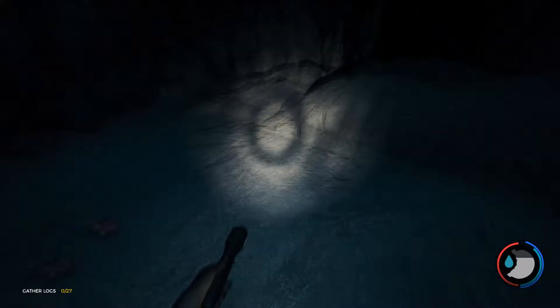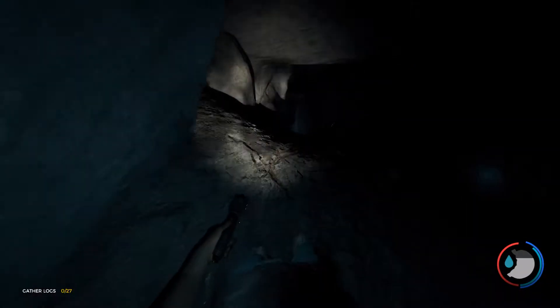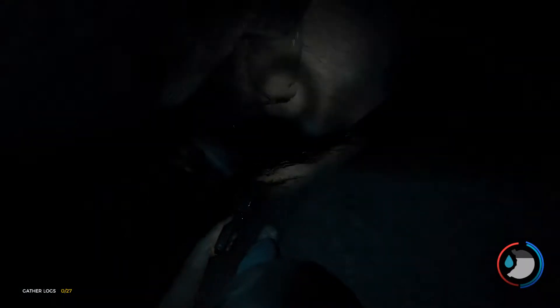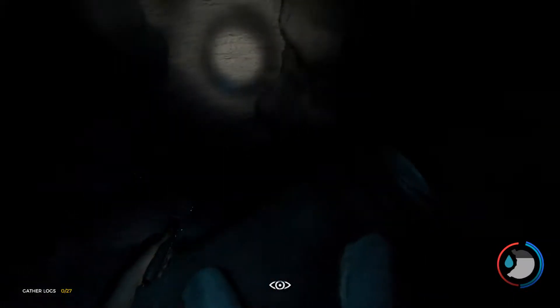Okay, so put the map away. What you want to do is go this way. Now you see you need the climbing axe, but what we're going to do is go to the left right here. So go left, hug the wall, crouch a little, and then just fall onto the rocks as you come down.